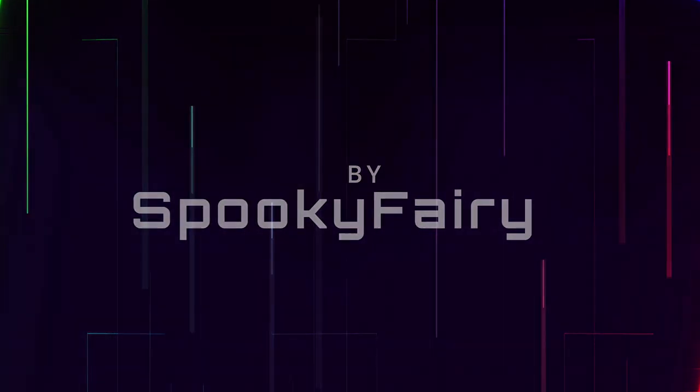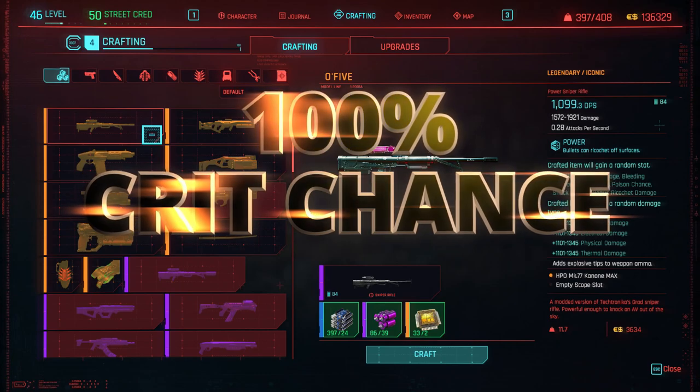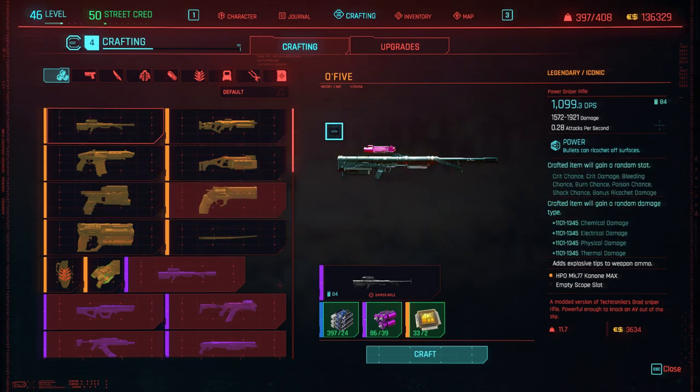Hello everybody! In this video we're going to craft the O5 legendary iconic sniper rifle. You get the O5 epic version, which is required, in a quest. I'm going to link it to the top right corner so you can see how to get it, or just search my channel for O5 to find the video — it's very specific.